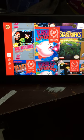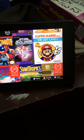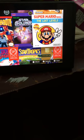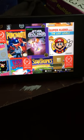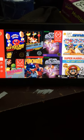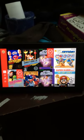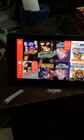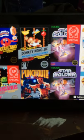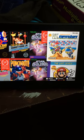Also in the Switch Online library: Kid Icarus, Kirby's Adventure, StarTropics, Adventures of Link again, Super Mario Bros 2 the Japanese version, Star Soldier, Punch-Out!!, and Clu Clu Land. Literally half of these games look so bizarre and I haven't played most of them.